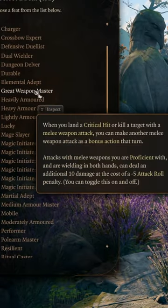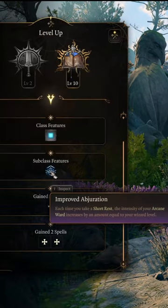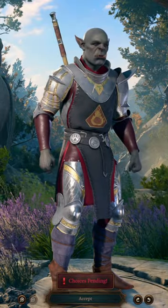Great Weapon Master for more damage and attacks on your bonus action. Then on to wizard level 10 — you get 10 arcane ward for every short rest you take.